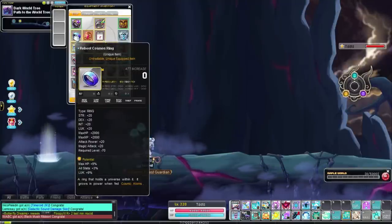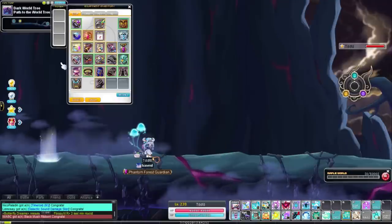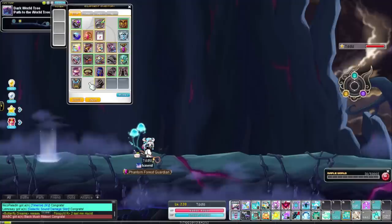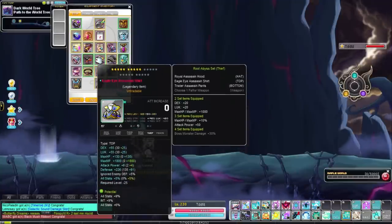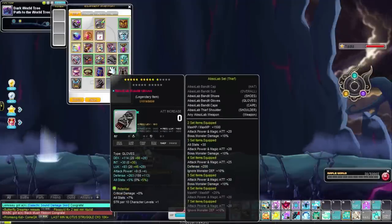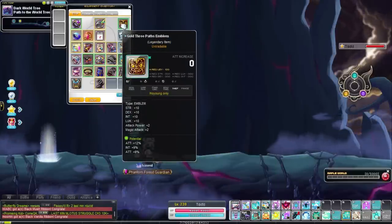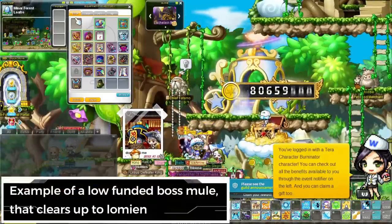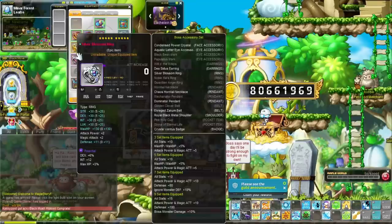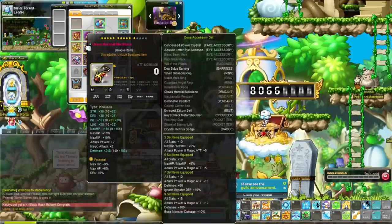For your hat, top, and bottom, go with the three-set CRA. For accessories, go with Golux. I know a lot of people say to go for Superior Golux gear, but I don't think that's a necessity for boss mules — you can get away just fine with Reinforced Golux. You only lose about 10 boss damage and 20 to 30 attack, and it takes significantly more time to obtain Superior versus Reinforced with no significant damage increase.